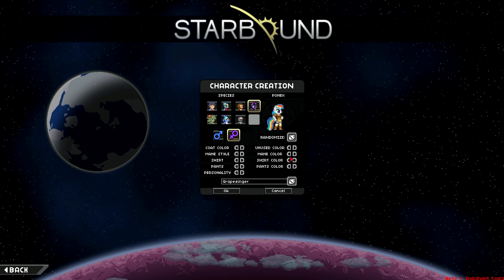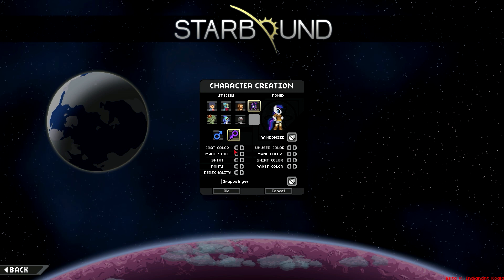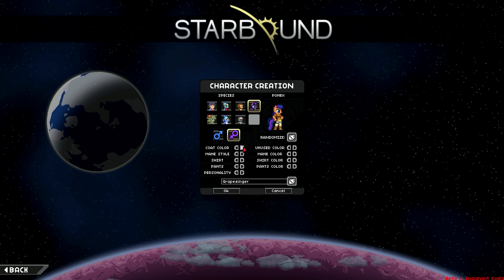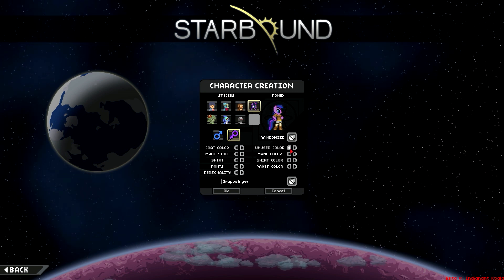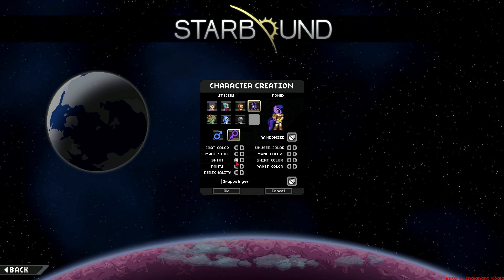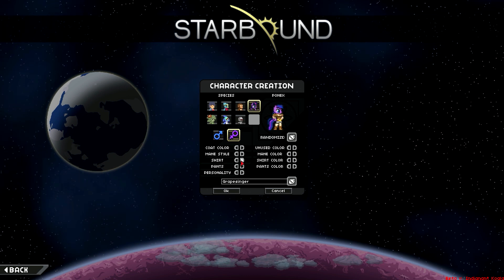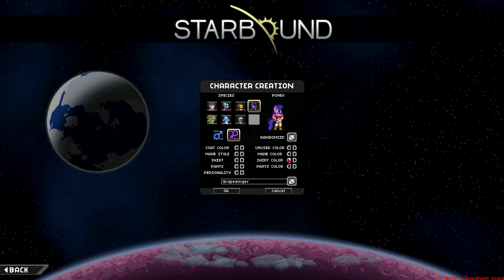That one's cool. That one's really cool. Let's go with that. We'll be all kinds of shades of purple. There we go. Unused color here — that is obviously unused color. We'll stay as a pony lady. That's fine with me. The clothing is Glitch clothing, I do believe for now, but that's cool too.